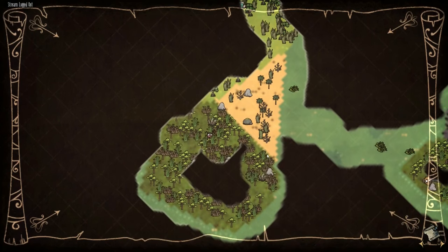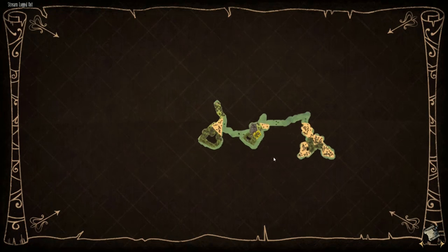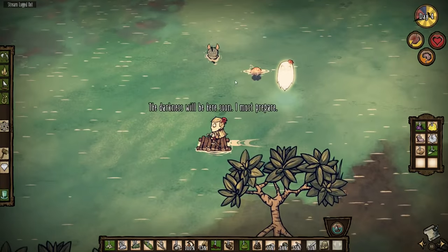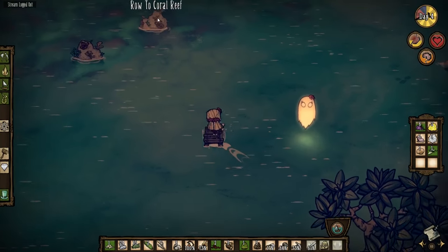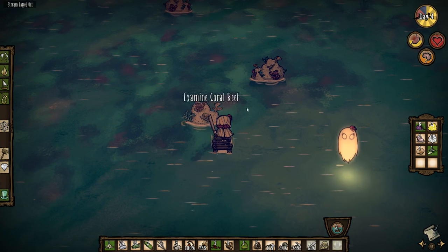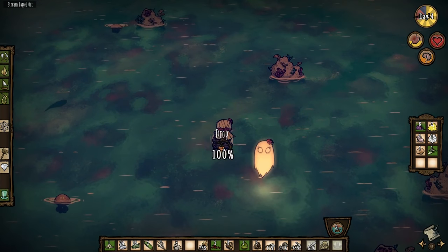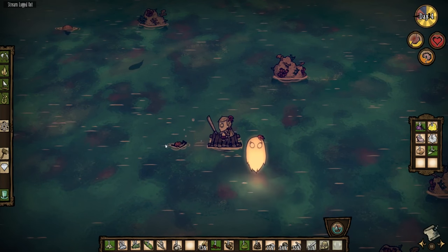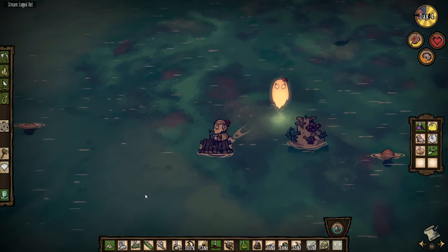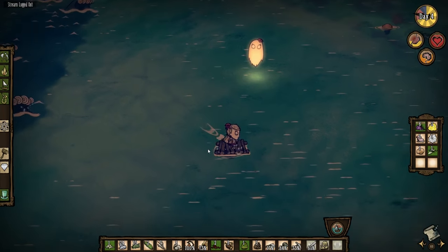It's getting dark — that's not good. What do we need for a campfire? These coral reefs — let's have a look. 'Coral grows to escape the sea and finds mere nothing.' We need to get off this ocean before nighttime. We need to get onto solid land, build a fire, burn some trees, and make a crock pot. We're going to head south and see where we can go.